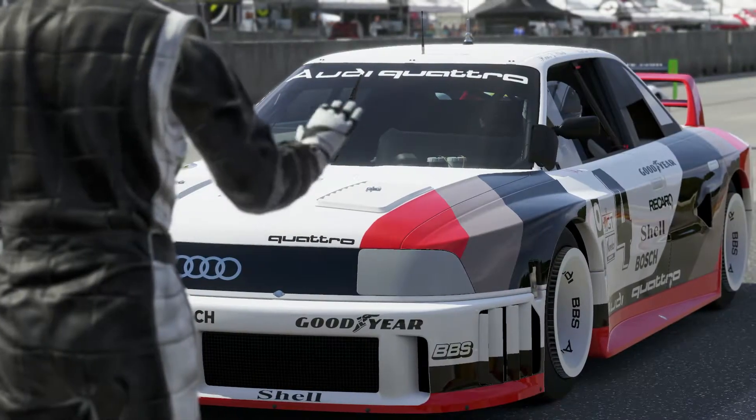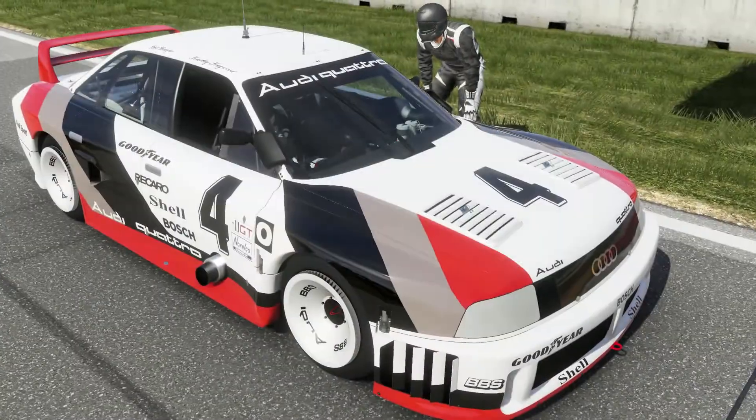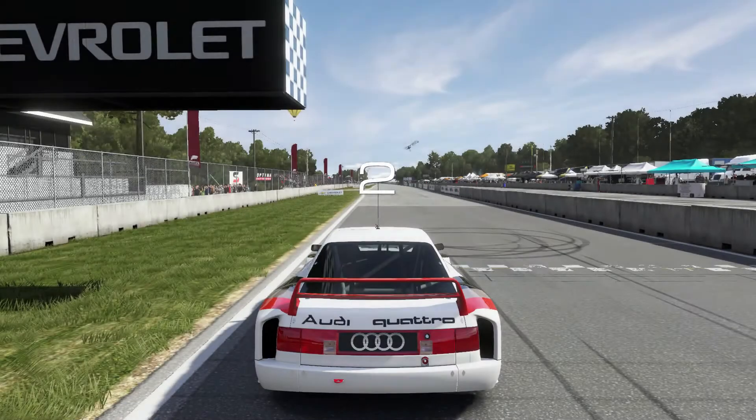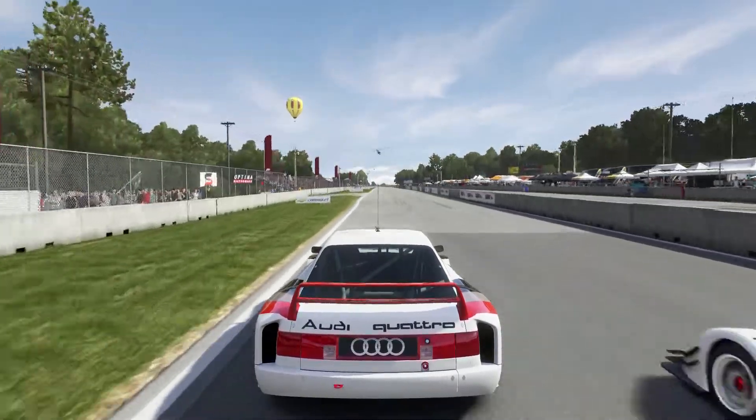What's going on YouTube, BustDH here with some Forza 5 gameplay of the 1989 Audi No. 40 90 Quattro IMSA GTO. This car is available for free with the Nurburgring Booster Pack. If you want to see more cars from this or other car packs, have a look in the description or swing by my channel.